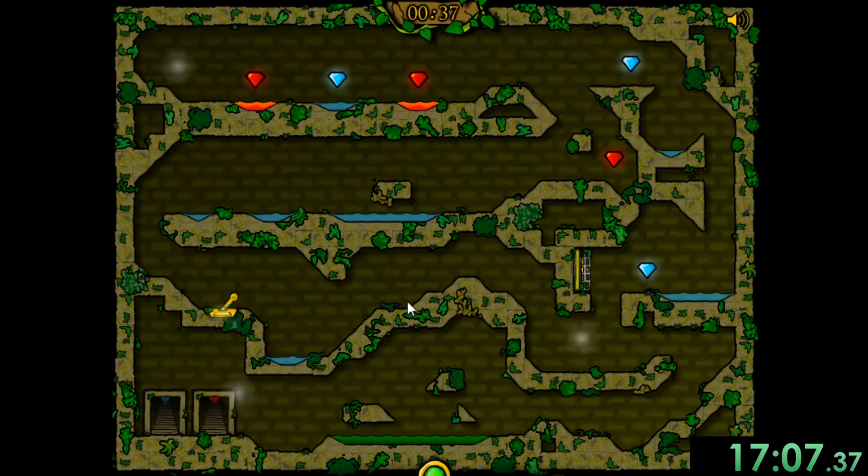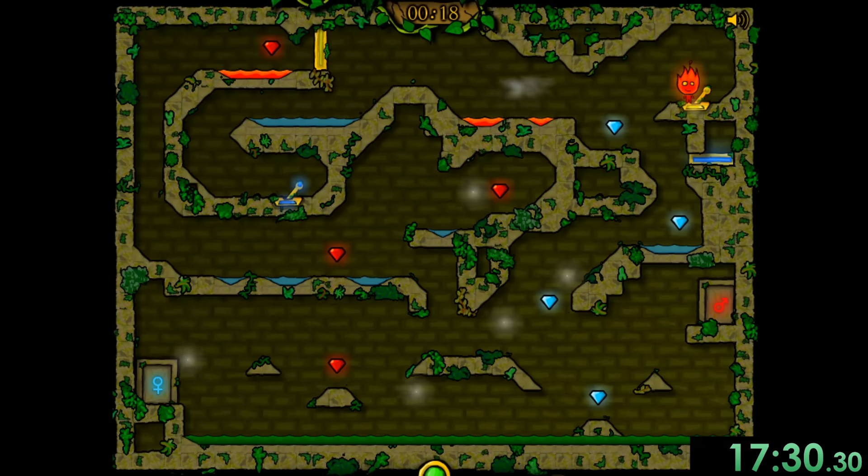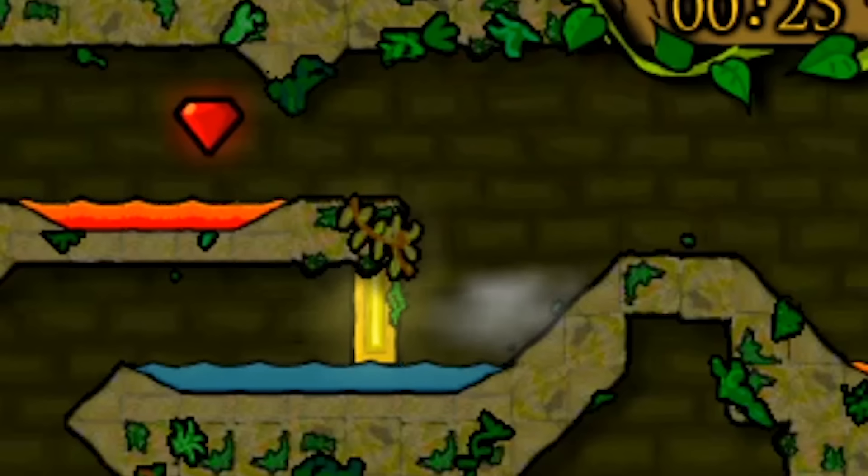And there we go — some riveting gameplay as my mouse was in the center of the screen the entire time. What am I doing? This is another level where we don't even have to move Fireboy — we can just use Watergirl for all of this. Fireboy, you know what, you can just do whatever you want. I guess literally I could have solved that entire level just with Watergirl.